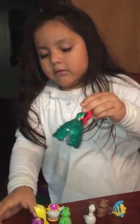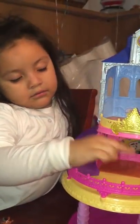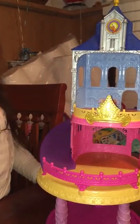I'm going to show you how all my princesses work. I got so many things - I'm going to show you how this works. This is a Supermuda castle, this is Cinderella's castle, Elsa's castle, Supermuda's castle, Belle's castle, Ariel's castle, and Anna's castle. This one has a little dress hanger right here.